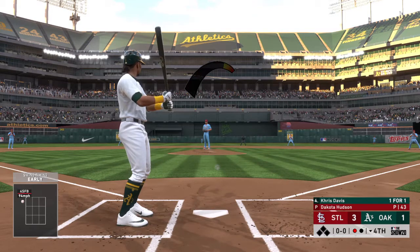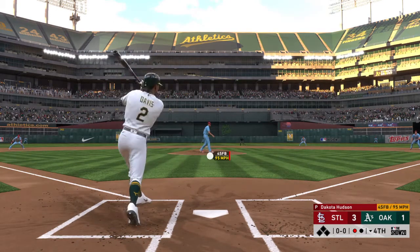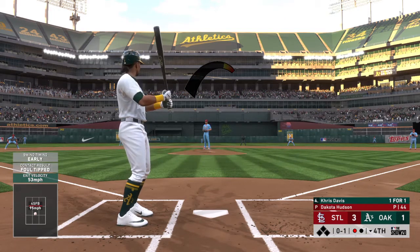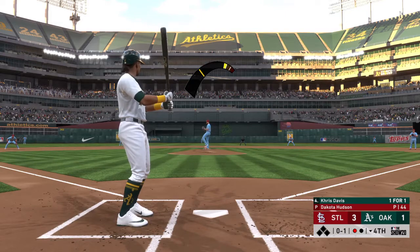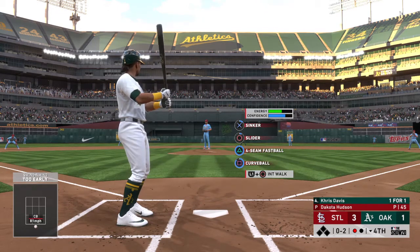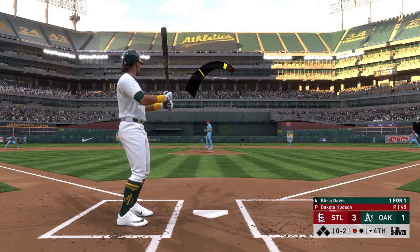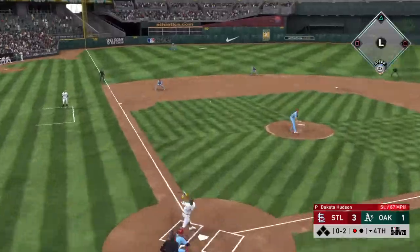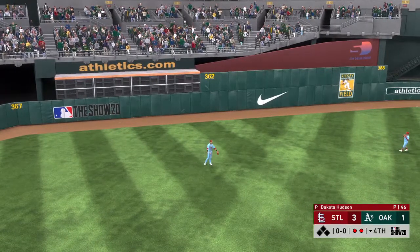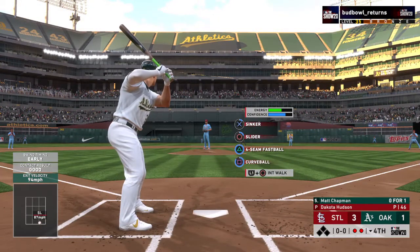The batter number two, into the box now, Chris Davis — he singled his last time up. Fouled away — and now a pitch on the way — he just couldn't pull that one back in time, it's 0-2. Line drive to left — Reyes is going to get there as he backs up to put it away. And there are two gone now. That will bring in Matt Chapman — so far 0-1 with a flyout.